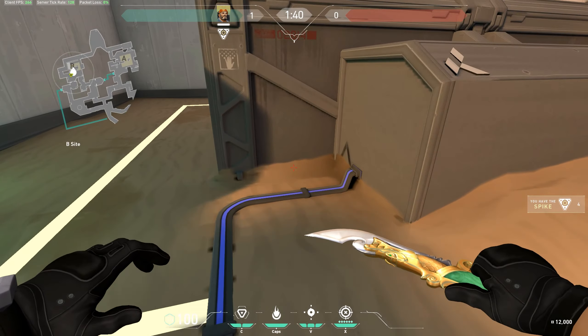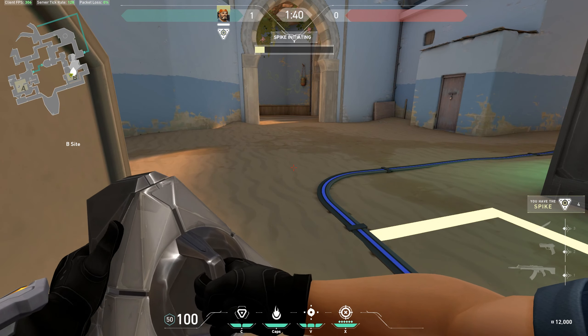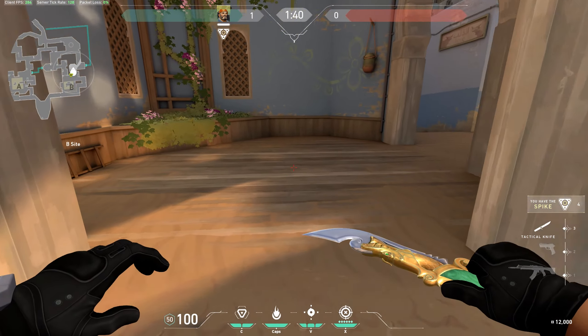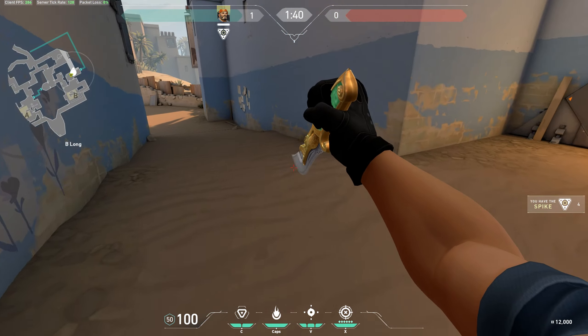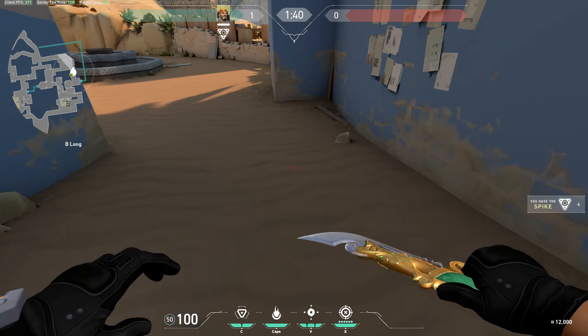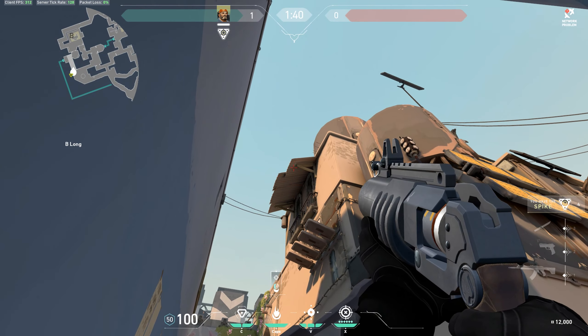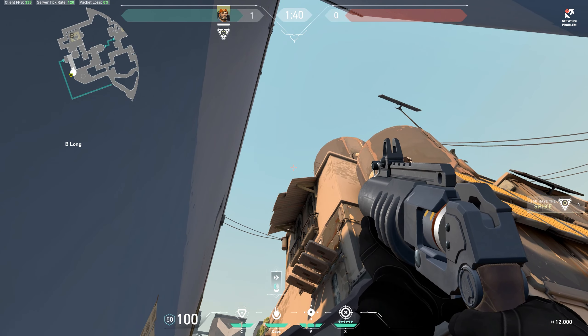This molly is for the default B long plant. Usually when you go out long, the bomb is planted right there. If you're ever in this situation and need to burn a couple extra seconds, go to B long and back yourself into this corner.